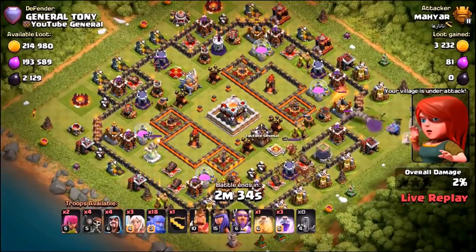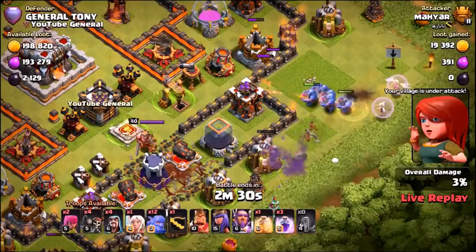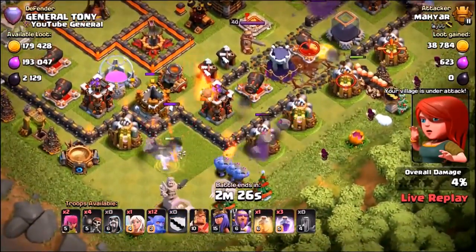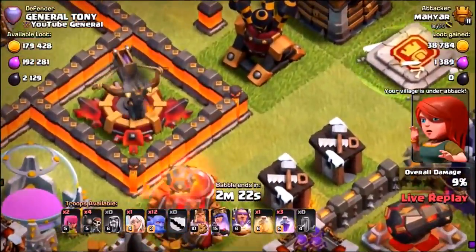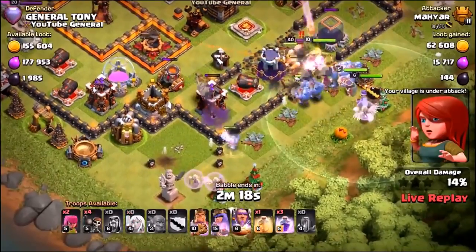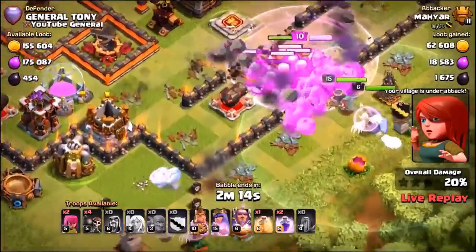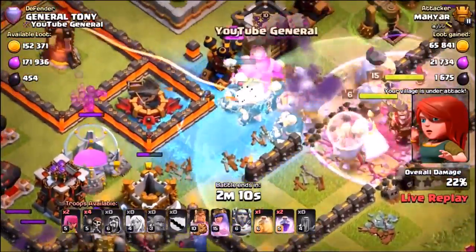Hey, welcome back everyone, General Turney here coming back with a brand new COC episode. Welcome to the freeze trap, which has just been released a couple of minutes ago inside the game. The freeze trap is currently placed right in front of the Expo and the air defense. This is a live attack inside the Legends League — we're sitting at just under 5300 trophies.